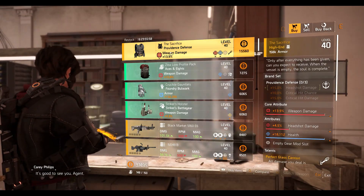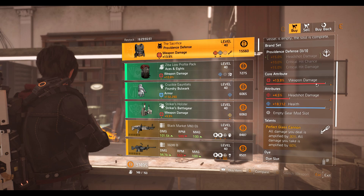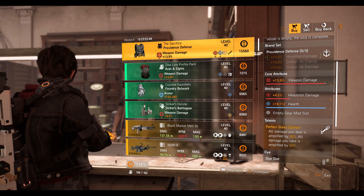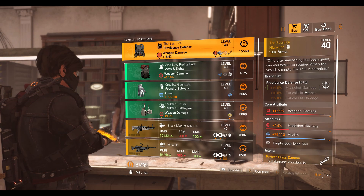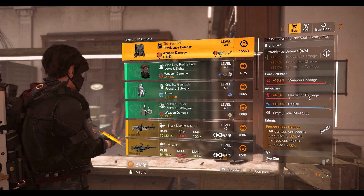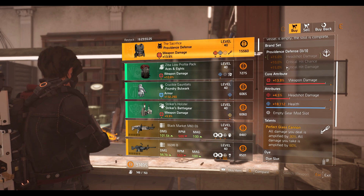Alright, we're at the clan vendor. We got a Sacrifice chest piece — it's got pretty decent stats, nice high weapon damage, but the headshot damage is pretty low with health here. So it's Perfect Glass Cannon. Before you buy this you gotta know what you're doing — this is Perfect Glass Cannon. Yeah, it's pretty good in terms of damage but you're gonna take a lot of damage as well. It's not a great piece but you can try it out. Don't complain if you die too much.